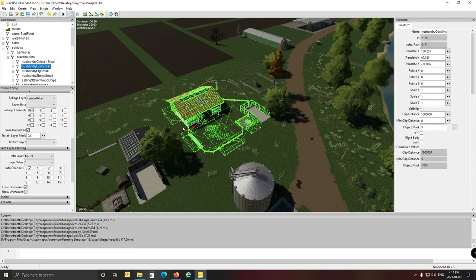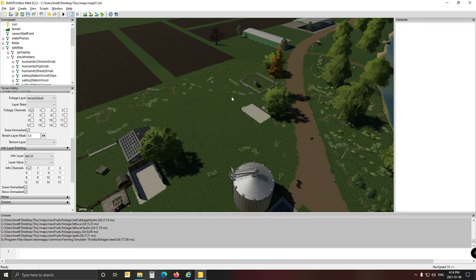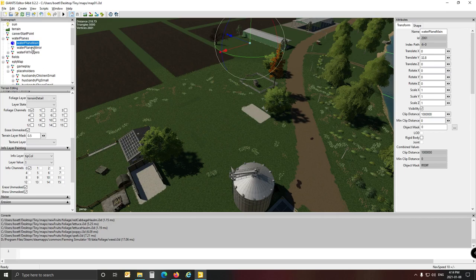First of all, we want to get a large cow shed because these tiny ones are not so nice. So I'm going to delete this one from the map — go hit that one, delete, boop. And there you go, it's all gone.